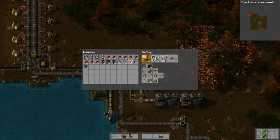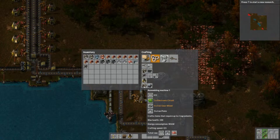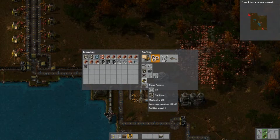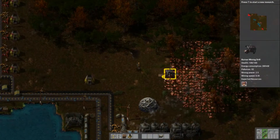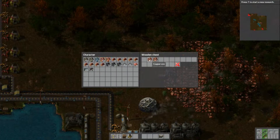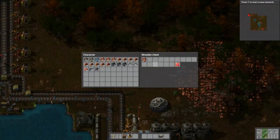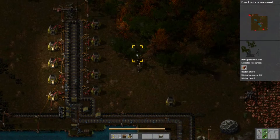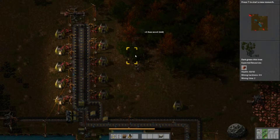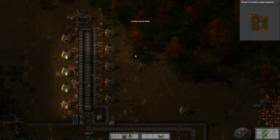Did I build those research packs? No, I did not. My next task is I need to get copper - I need to get a lot more copper. I'm going to effectively just duplicate this entire carousel design here, except a little bit further over and it'll be making copper. I'll see you again once I've got that sorted out.